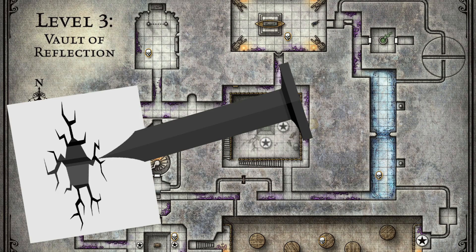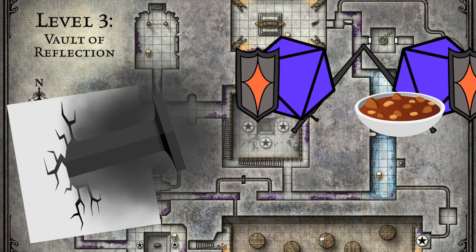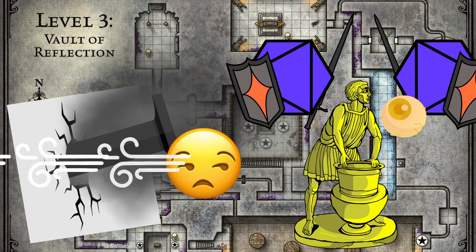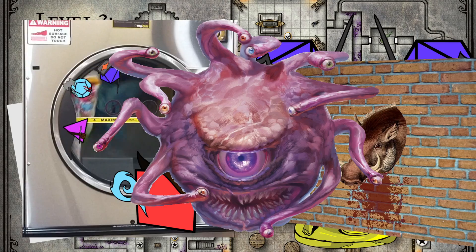Deeper down, the party can jam iron spikes into every orifice they find to stop yet another trap from triggering, make their duplicate eat soup, encounter a statue that passes wind so violently it causes short-term madness, tumble dry themselves on low, and get bored.